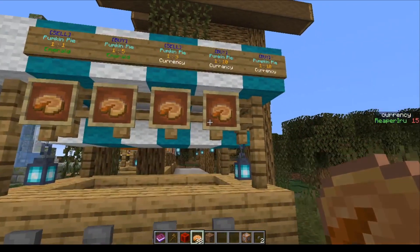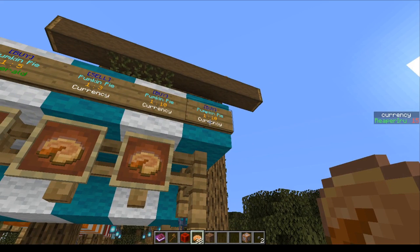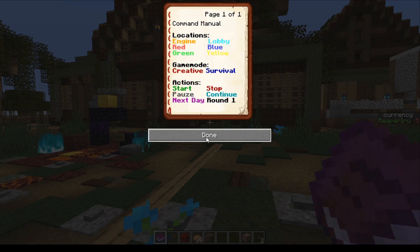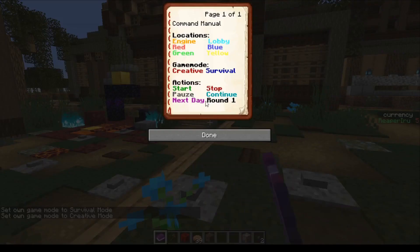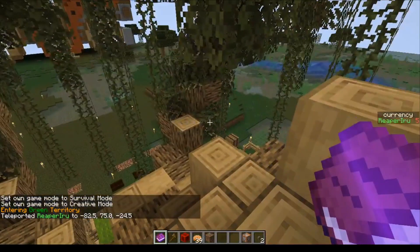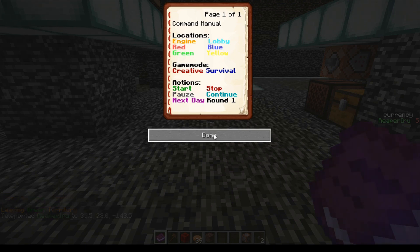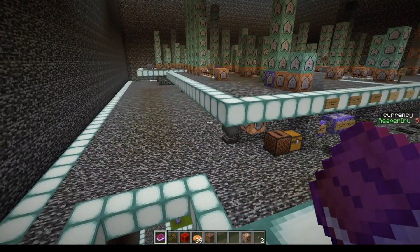In the last tutorial we made a sign with an on-click event that allows you to buy pumpkins by right-clicking. In pretty much all my tutorials you might have seen me carrying a command manual around. The command manual can move you to survival or creative mode, teleport you to locations, even the engine room, and start/stop the game, pause, go to next day, or reset. In this tutorial I'll show you how to make a written book.